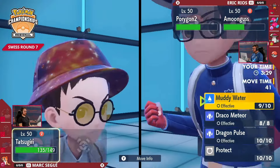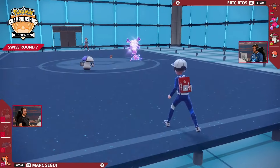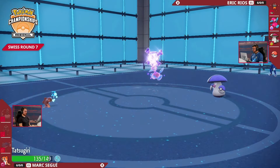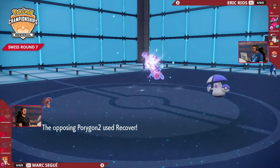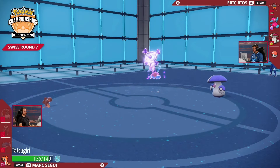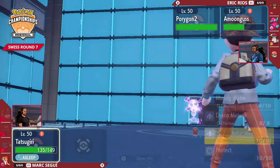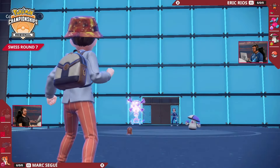We're seeing a Muddy Water come out from Tatsugiri, taking a little bit of chip from the Life Orb. But I think, at this stage, things are not looking good for Mark in this first game — but utilize this time to regather your thoughts. Think about Game 2. How are you going to approach this? It hasn't quite worked out how he probably planned it, where Eric's had quite a dominating performance, really showcasing Porygon2 as a bit of the star of the show. Another classic Eric Rios play there — going for the Recover even though Tatsugiri is asleep, leaving absolutely nothing to chance.